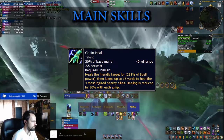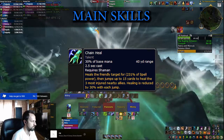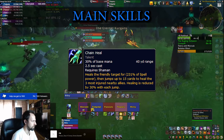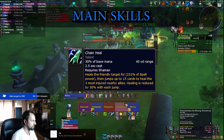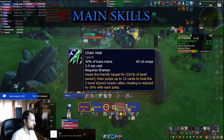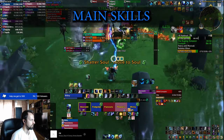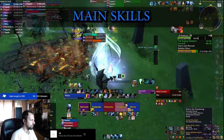Last but not least, if you need to heal multiple people you're gonna use Chain Heal. It got nerfed a lot on the PTR to the point where it was completely unusable, however just before release it got some buffs back so now it's quite viable again. The only minus is that it costs a lot of mana, so you have to play a little smarter and not just spam Chain Heals as in Season 2 — instead mix it with the other spells we saw previously.